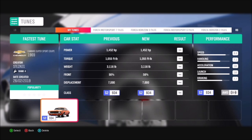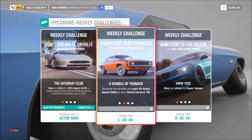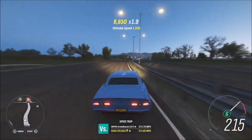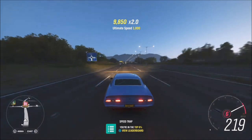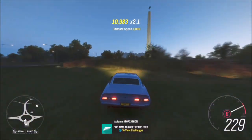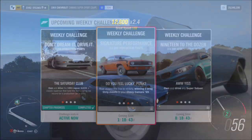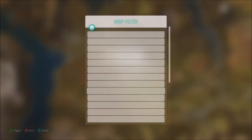The first challenge wants you to earn 20 great speed skills. I recommend going to the motorway where you can just drive flat out. Everything over a great speed skill will count towards this challenge — so great speed, awesome speed, and ultimate speed all count. If you keep your foot planted down the freeway you'll just keep getting ultimate speed skills. It's a very simple and easy challenge.